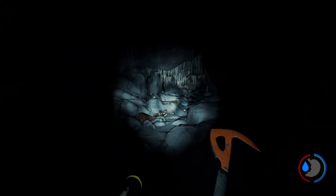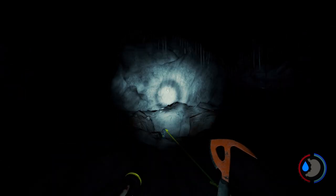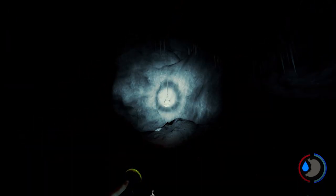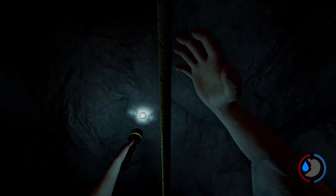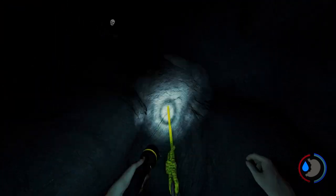Once you've taken care of the cannibals, keep going down deeper into the cave. Look left and you'll find a dangling skull with a rope next to it — go ahead and climb down here. Once again, go to the right and there will be another rope instantly there. Go ahead and climb down that too.